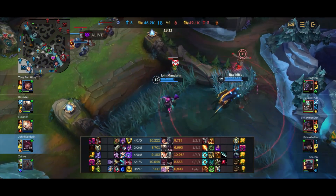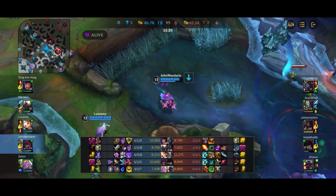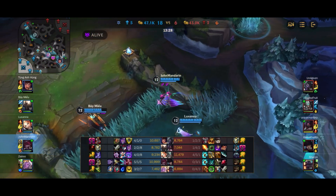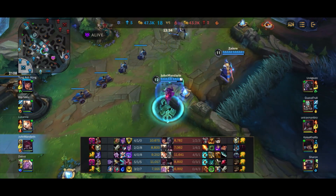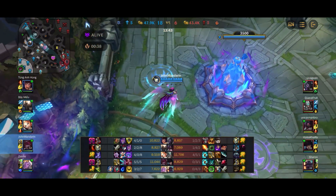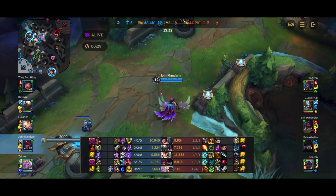Tryndamere gets spotted by Garen and ends up having to run away. Even though Tryndamere is very fed, don't forget that my team is still incredibly fed and the rest of his team is not doing well. Akali is only on one item. Caitlyn has only just reached her Phantom Dancer, which in my opinion is no longer the optimal Caitlyn build. We recall and pick up our Infinity Edge — now we have the three-item core with three crit items.